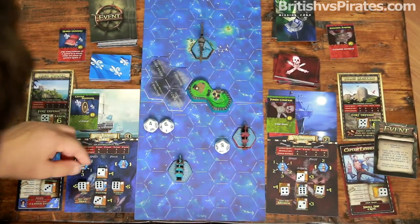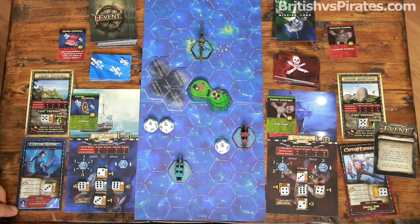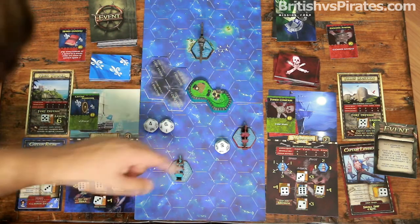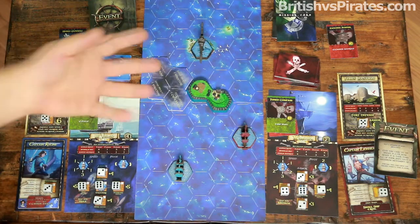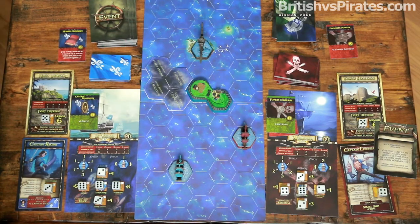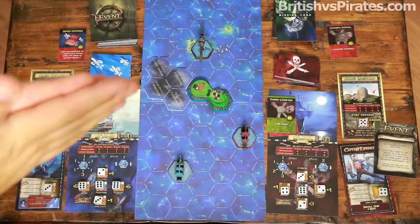We roll three dice and get a nine, a six, and a four. Only the nine succeeds — that's one hit — but our crew token gives us plus one cannon damage, making it two damage to the right side, the starboard side of the enemy ship. They rotate their d6 from four down to two. That concludes the French ship's turn.